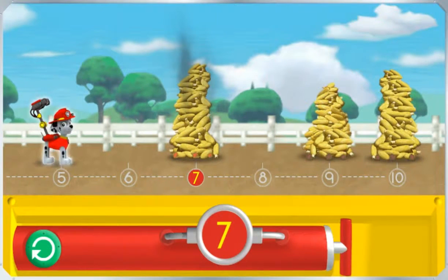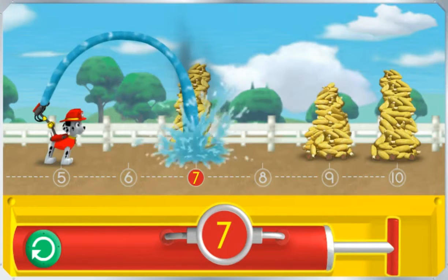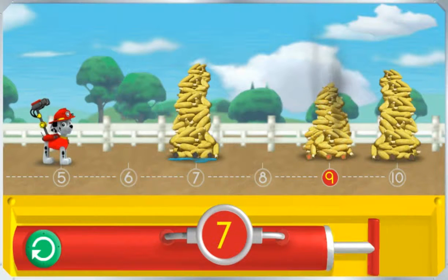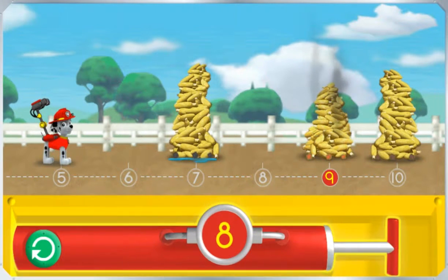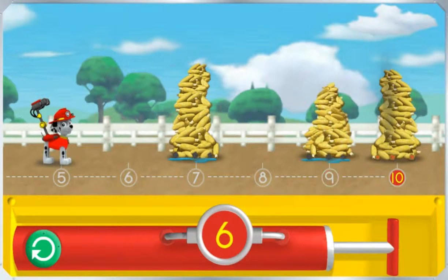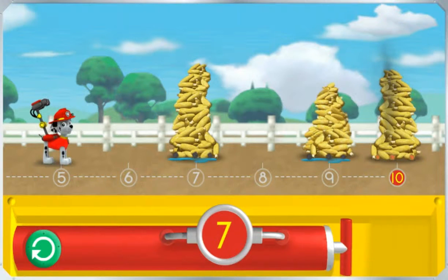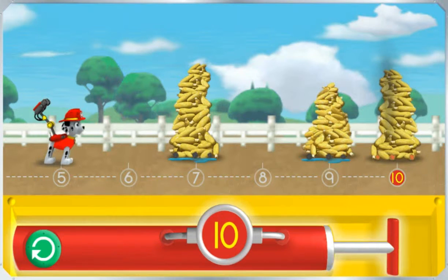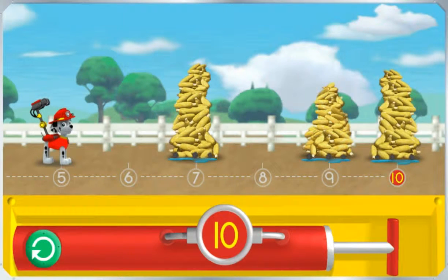Pump the water so I can spray the corn over the number seven. Pawesome! Let's keep going! Pump the water so I can spray the corn over the number nine. The number on the pump needs to match the number under the piles of corn. We put out those coals! Let's keep going! Pump the water so I can spray the corn over the number ten. The number on the pump needs to match the number. Great job!